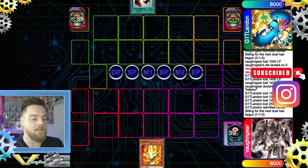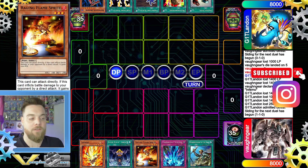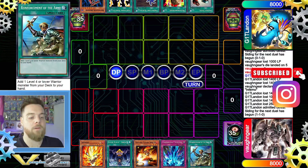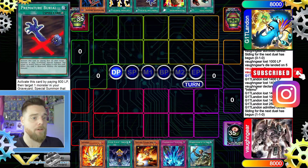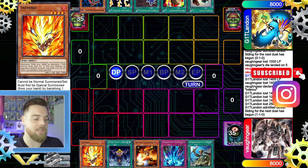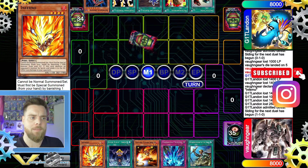Game three — we're going second. Opening hand is Inferno, Level Limit Area B, Raging Flame Sprite — which attacks directly and gains 1000 attack every time it deals damage — Reinforcement of the Army, and Ultimate Baseball Kid is a warrior so ROTA grabs it. Opponent has Blowback Dragon, Lightning Vortex, Premature Burial, Metamorphosis, and Snatch Steal, then draws into Sacred Crane — their hand counters a lot of what we have.